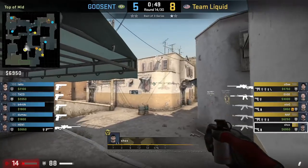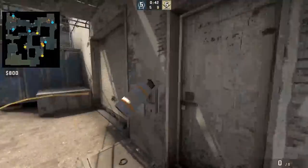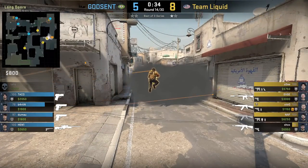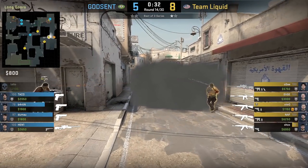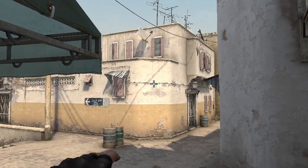Shox smokes long A corner from mid. He stands onto the back of the wagon, aims here at the wall, then jump throws. Liquid uses this smoke to take long late round, and Shox is able to lurk mid and cut off rotations as well. Shox does miss the smoke in this round — he needed to aim a little bit more to the left, which I show here.